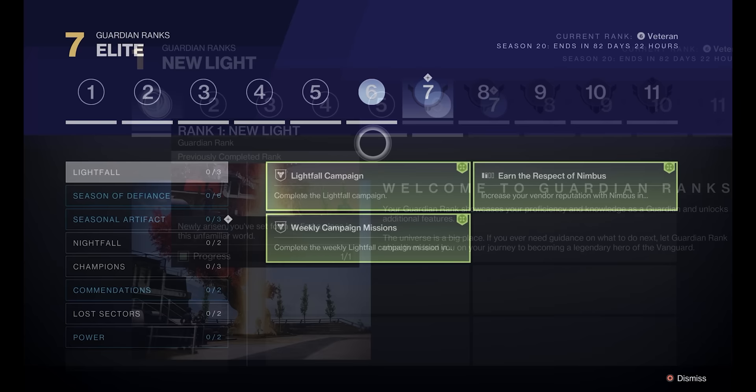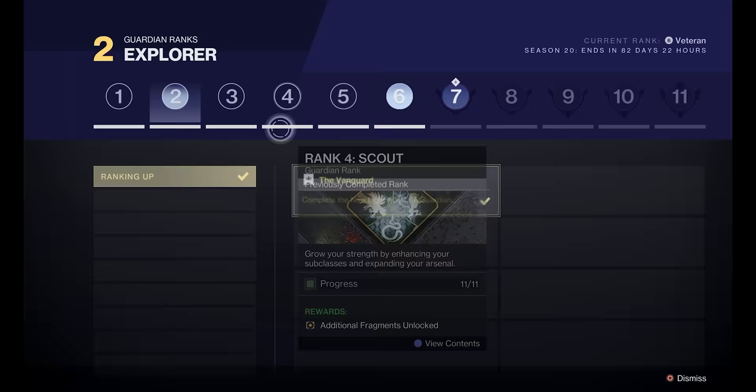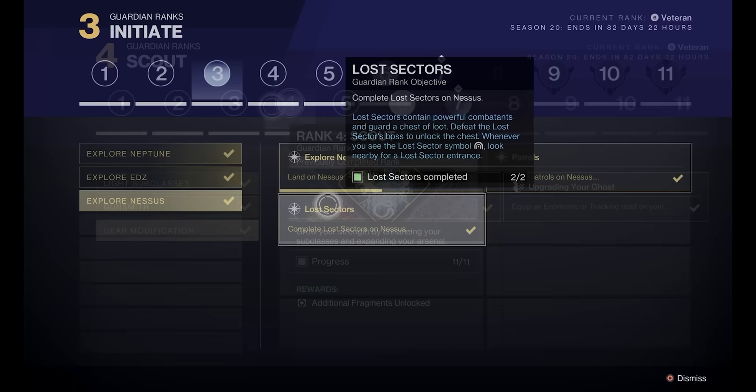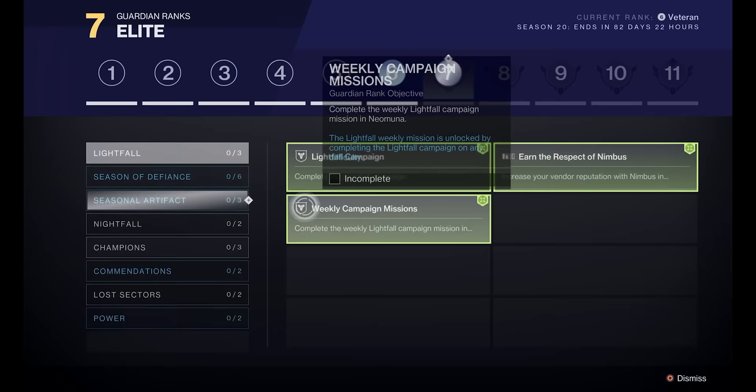For example, once you start the game you will begin at Rank 1 New Light. After finishing the first quest — the New Light quest, A Guardian Rises — you will reach Rank 2. You'll move into Rank 3 with objectives primarily focused on Exploration: Explore Neptune, Explore EDZ, and Explore Nessus. Skipping to Rank 6 where I'm at, everything is pretty self-explanatory. To reach Rank 7 I have to complete all of the objectives to the left, for example completing the Lightfall campaign, which is exactly what I'm doing right now.